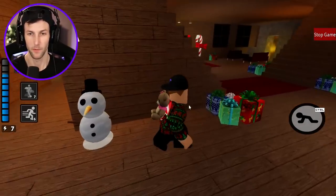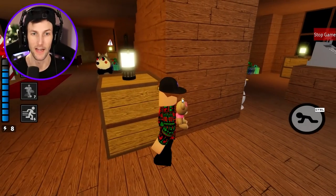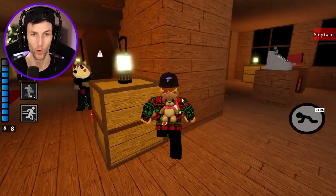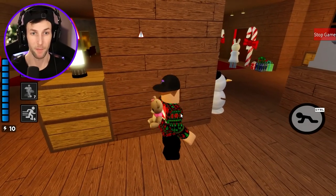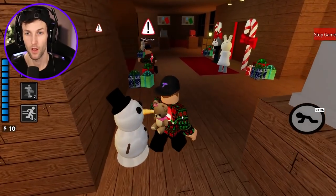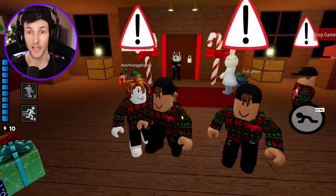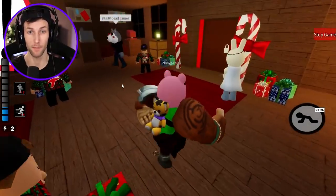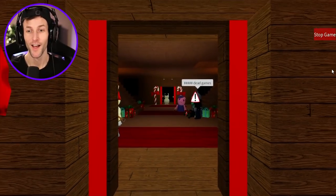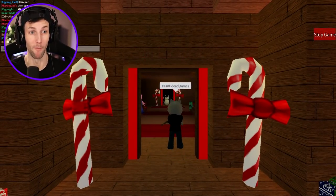I'm just gonna sit here and try not to get oofed because we only need the white key — and he just wants to get me. I think they might have the white key. Buff Piggy's got it! Willow's camping the door — she's camping! Use the white key — yes, let's go! He called me Tussie. All right, you will never take me down!